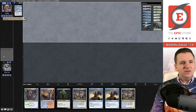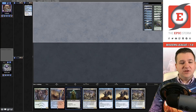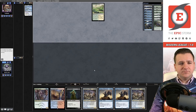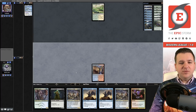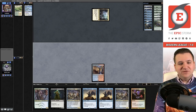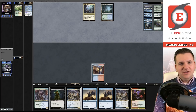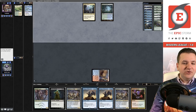Game 2: opponent revealed Yorion again. We have a bunch of cyclers and can double cycle for land 2 if needed. They kept six cards and just pass. We draw another cascade spell — not the worst but need lands. I'm really liking this deck and contemplating building it. I own a lot of the pieces already — the cycling creatures, Force of Negation — but don't want Endurance or Force of Vigor. Let's cycle Curator of Mysteries.